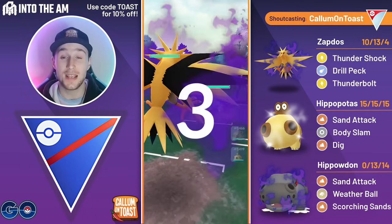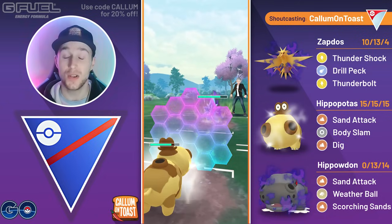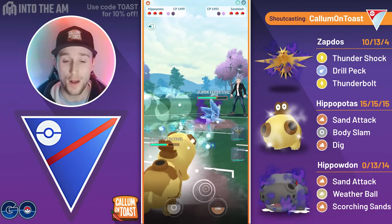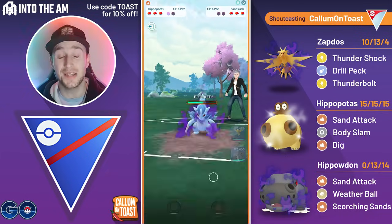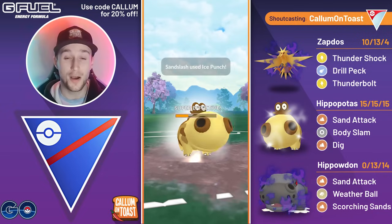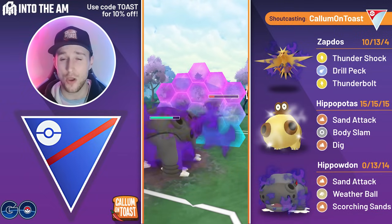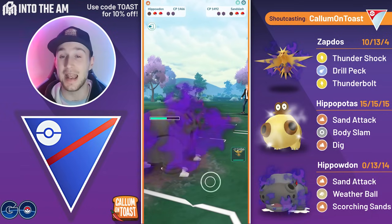GGs to the opponent. Into the next game we see Shadow Alolan Sandslash in the lead — certainly not ideal. I swap into Little Hippo, unfortunately we lose CMP, but the opponent might not know we don't have Rock Weatherball so I fire off Body Slam straight away. Body Slam grabs a shield from the opponent, so I'm able to outpace them to the next charge move. Body Slam won't do much damage, but the opponent chooses to double shield. At this point I can safely let Little Hippo go down — Ice Punch takes us out — but we put them into a range where we can shield once and fire them down with Big Hippo. I use my shield, the opponent goes for a Drill Run for some reason. I get the Sand Attack farm down and see what the opponent wants to do.